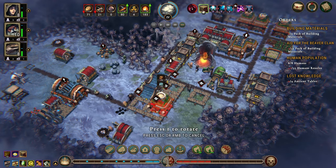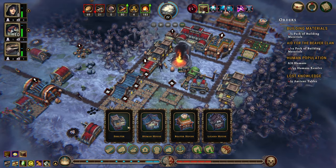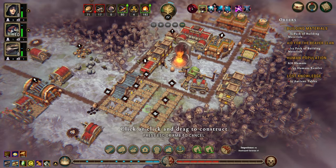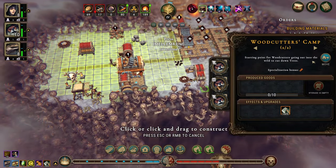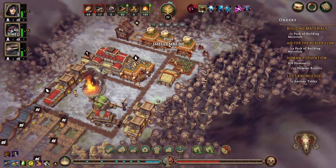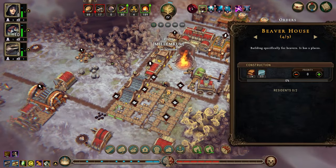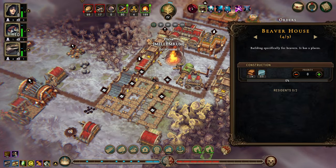We need five beaver houses and we have a couple of human houses but we need two more. Let's get a path going down here. You are done with your tasks so move you over here and we will clear out a bit. There we have a beaver house building there - four of nine. We don't need nine beaver houses - I did not see all those beaver houses up there. Let's not build these.